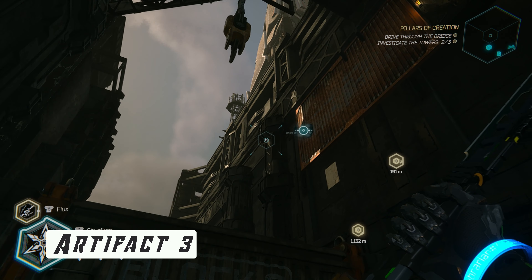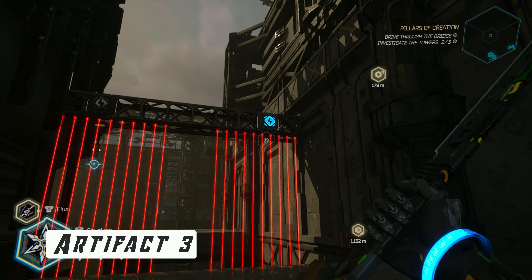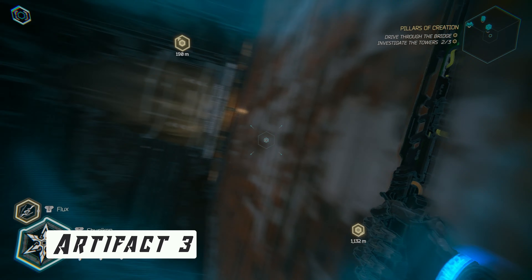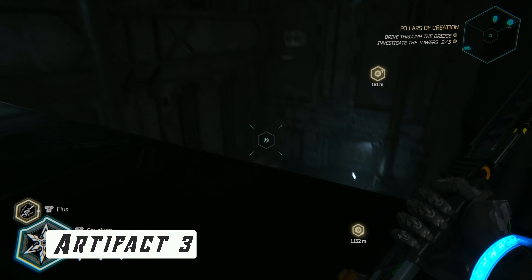Collectible number 14 is close after. Progress towards the tower, head through the tunnel, defeat the enemies in the yard, and go through the door. Hop up through the laser barrier and turn around. Hop and jump over the gaps and go to the right into the secluded room that holds the artifact.